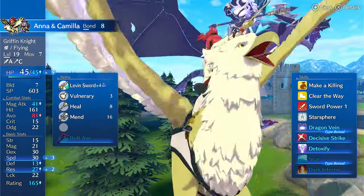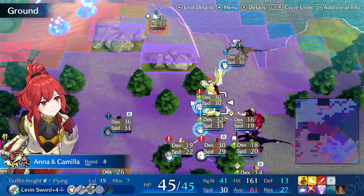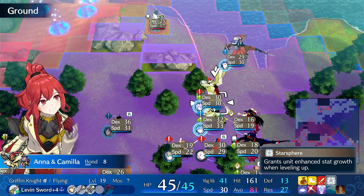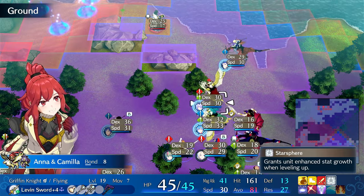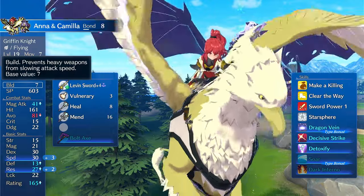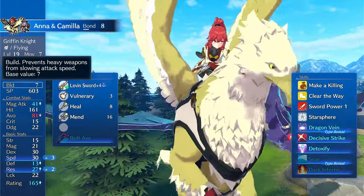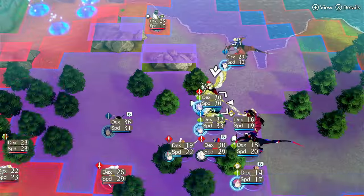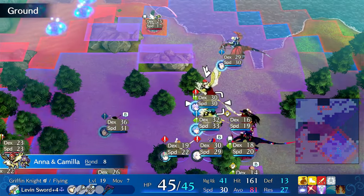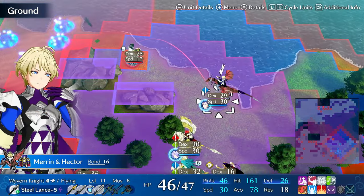Anna is on Camilla just for the speed fixing — you also get a little bit of bulk which is nice. Camilla outside of the speed is just kind of bad. She's on Sword Power and Star Sphere so she can get crazy stat growth to give her some build to offset the weight of her 11 sword. She's had like one or two build level-ups from Star Sphere, but you also get more speed and more magic, so basically every level-up gives her speed — which is pretty crazy. Star Sphere is really the king, the star of the show.